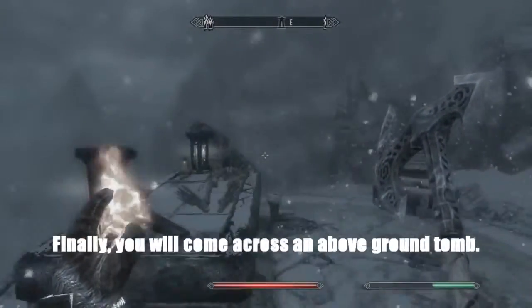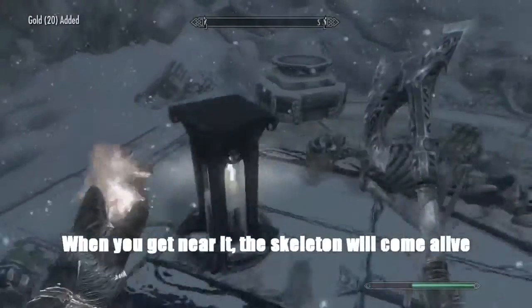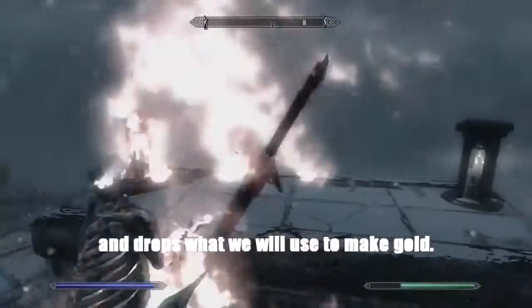Finally, you will come across an above-ground tomb. On top of it will be a coin chest. When you go near it, the skeleton will come alive, but don't worry, he dies to a few hits and drops something useful to make gold.